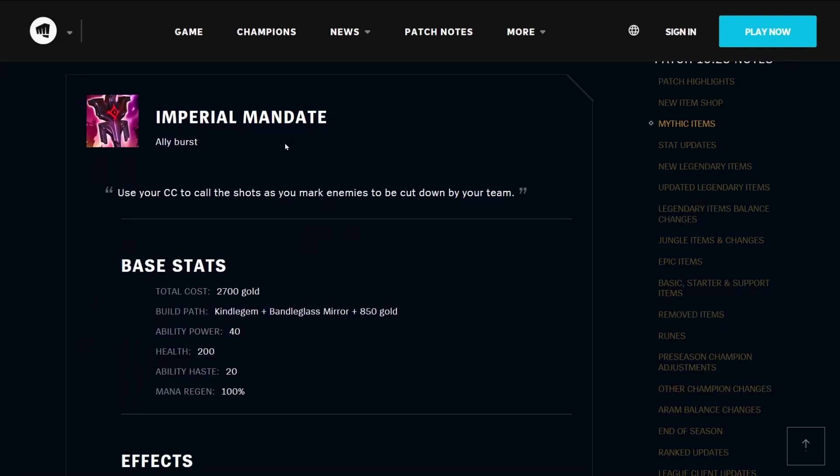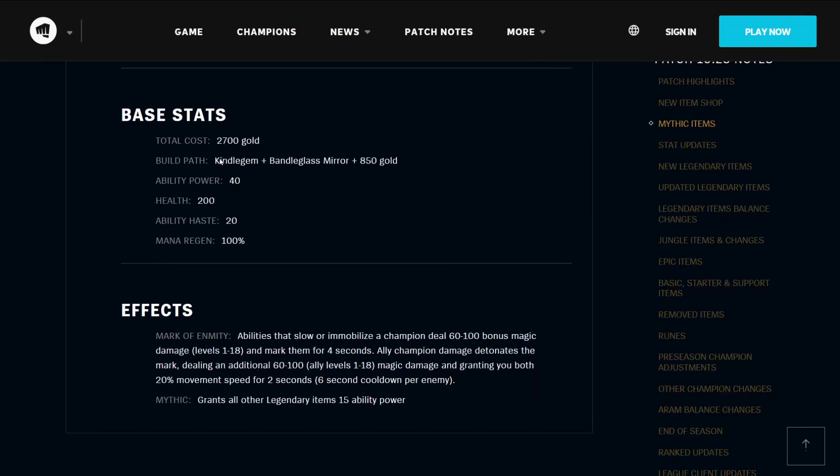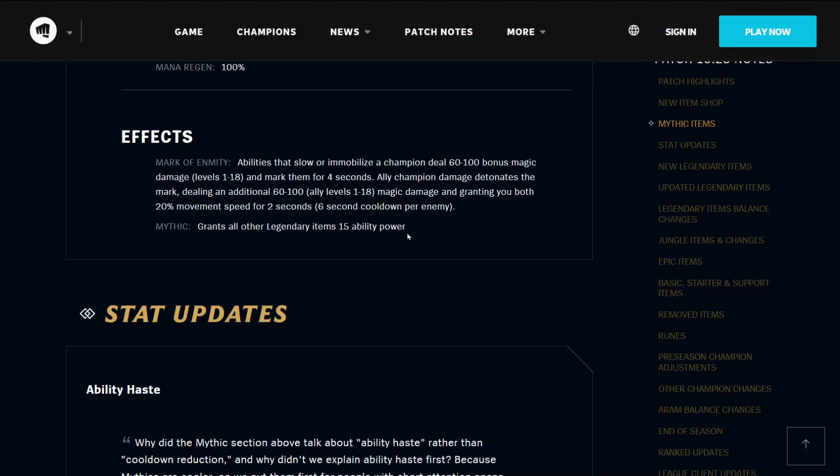The Imperial Mandate is an ally burst item — use your CC to call the shots as you mark enemies to be cut down by your team. It costs 2700 gold, builds from a Kindle Gem, Bandle Glass Mirror, and 850 gold. It gives you 40 ability power, 200 health, 20 ability haste, and 100% mana regen. Its effect Mark of Enmity means that abilities that slow or immobilize a champion deal 60 to 100 bonus magic damage and mark them for 4 seconds. Allied champion damage detonates this mark, dealing an additional 60 to 100 magic damage and granting you both 20% movement speed for 2 seconds on a 6-second cooldown per enemy. As a Mythic, it grants all Legendary Items 15 ability power.